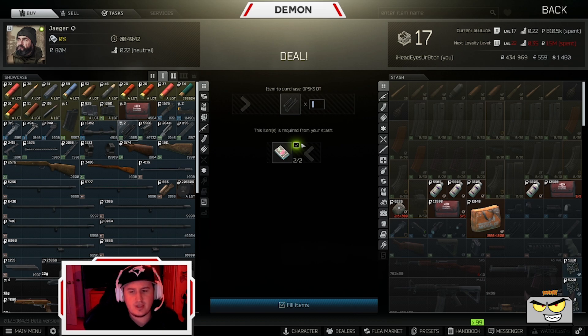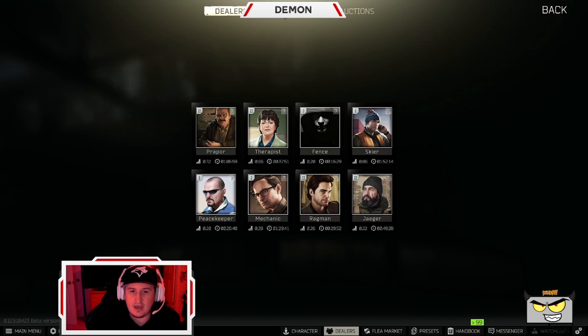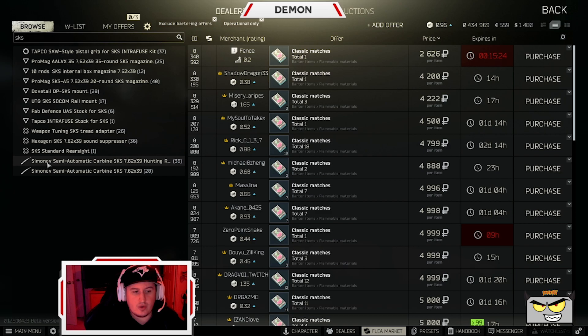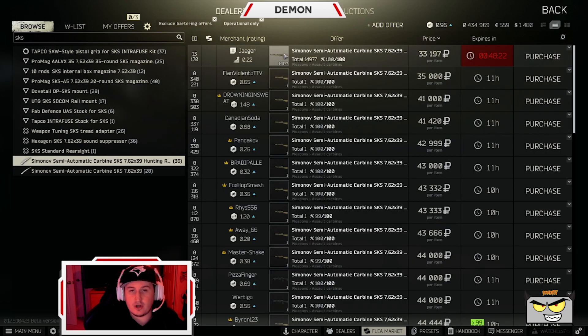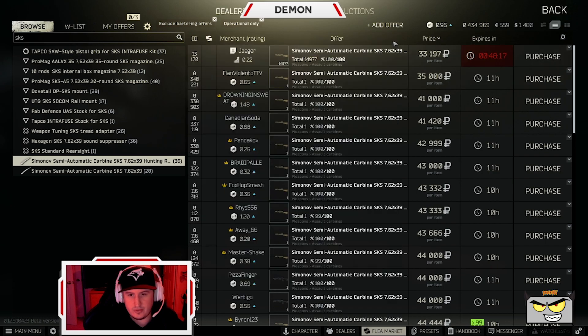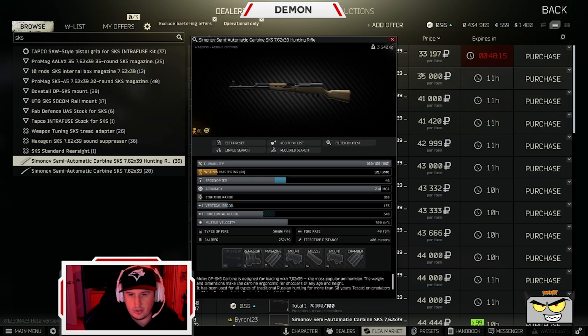I think a lot of people overlook this and don't actually take notice of it. It'll save you a lot of money if you want to run PSO scopes with an SKS but you're buying really expensive DT mounts for it. A lot of the OP SKSs on the flea market don't have the DT mount on them because people take it off and then sell the found-in-raid SKS for like 40k — no DT mount.